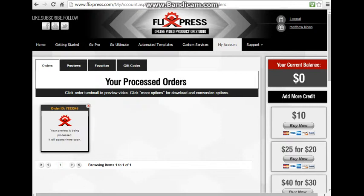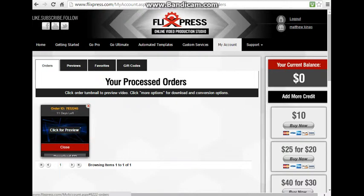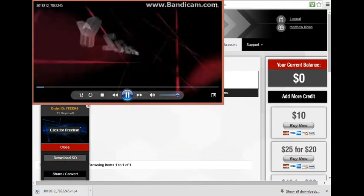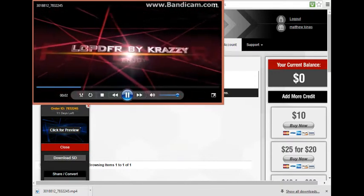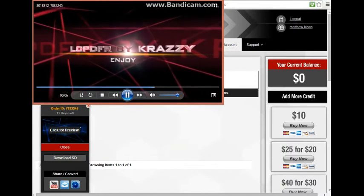You don't want to hit this button right here — it just causes problems. So what we're going to do is pause it. Welcome back. What you're going to do is go to more options, then go to download SD. It's going to show you exactly what it looks like. You're going to open it up — this is what I do at least, you don't have to, but it makes it easier. It's going to show you my intro. I'll see if you can do LCPDFR by Crazy — enjoy or something like that. It's just a fake one so it really doesn't matter.